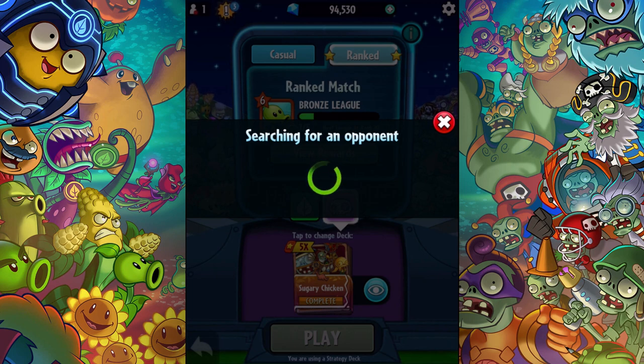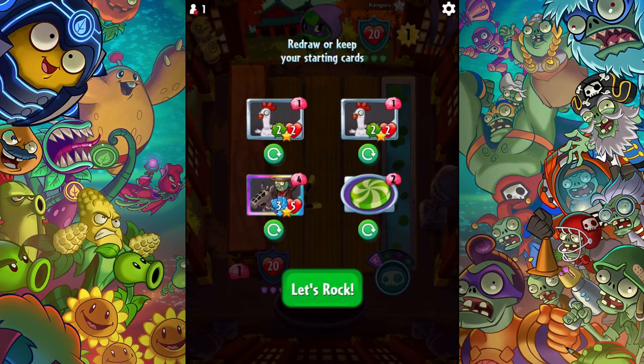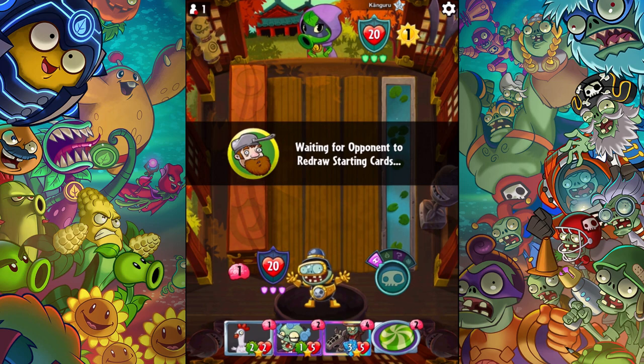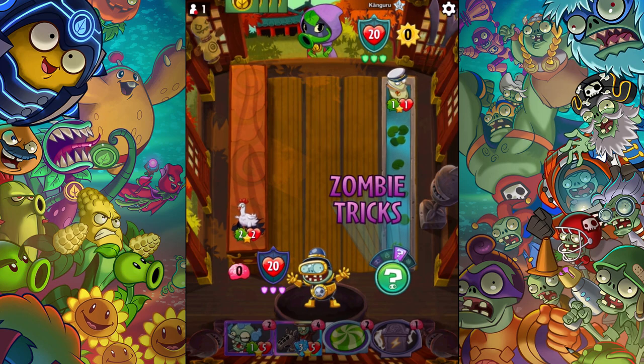I'm talking right now and leaving this part in — typically I edit this out because it sometimes takes a while to find an opponent. Level 34 — great. I'm going to cycle out one of those guys. This guy moves around when a plant is played there, so could be fine. Win or lose, I will keep this footage in because I've kind of lost a bit of skill by not playing as much as I used to. I need to regain that skill, and that includes having some losses in here.